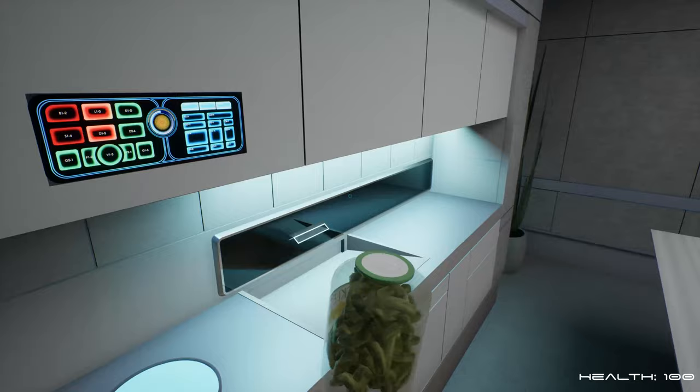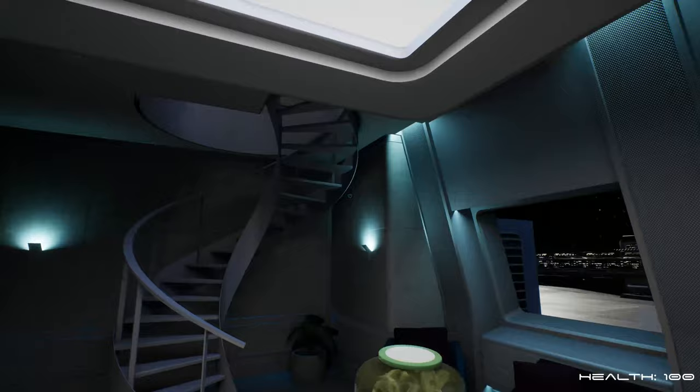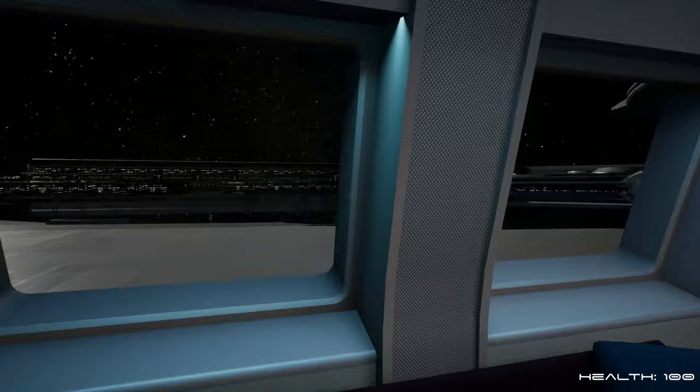We've got pickles! A lot of the set is interactive, so you can walk around, press buttons, and just have a fun time. You can pick this up and just throw it across the room. So we're in the Planetary Union Dockyard currently — very nice. The benefit of this is we can freely explore the ship.